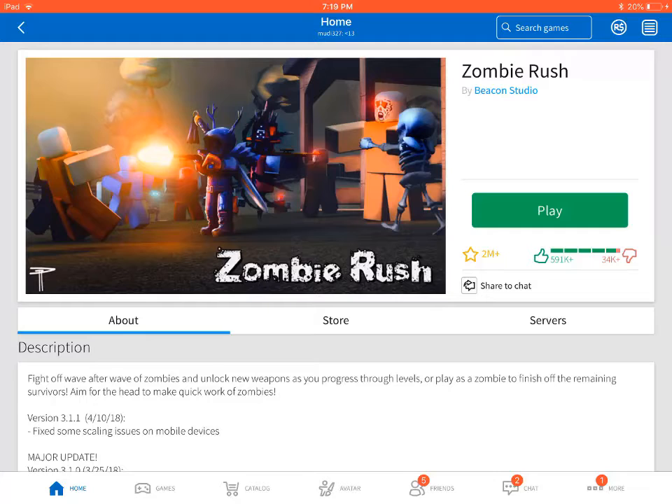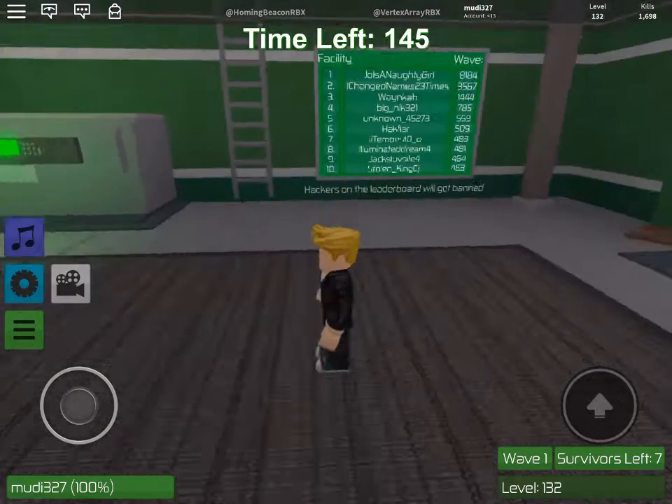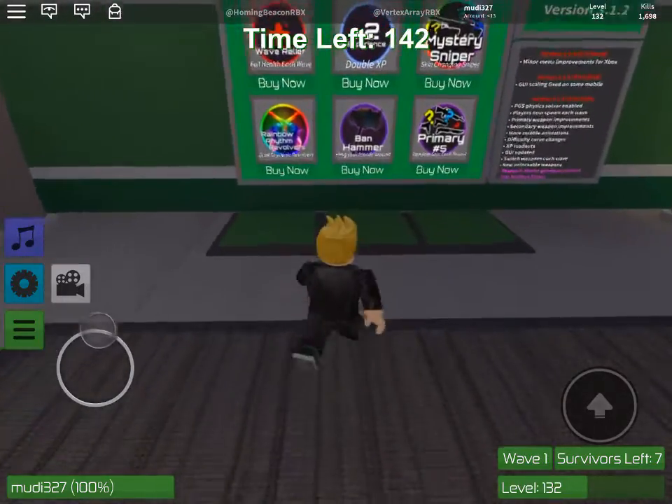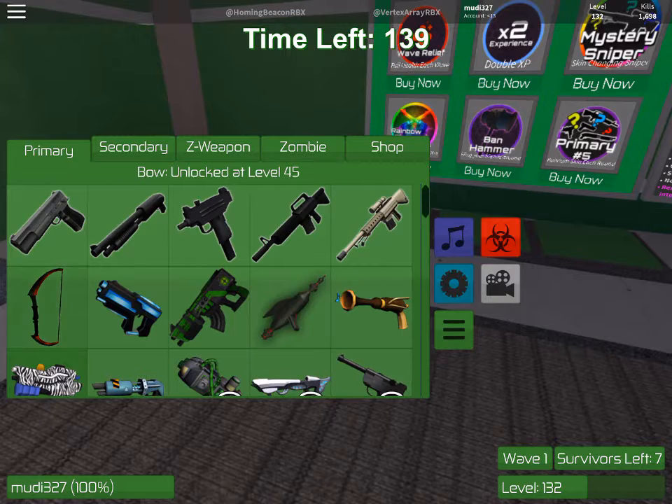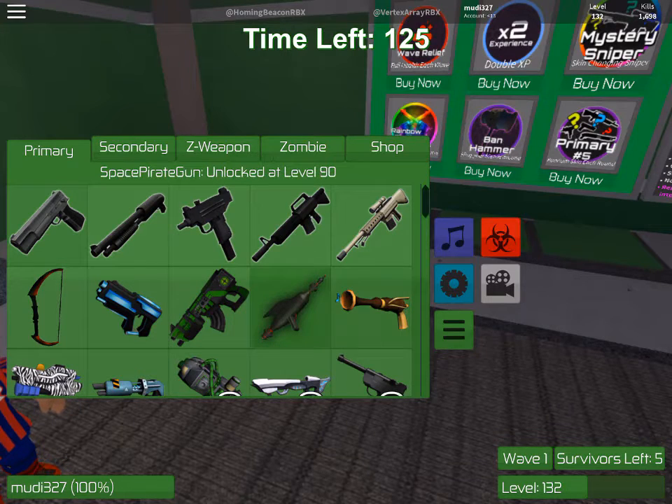Hello guys, this is me moody327 and today we would be playing Zombie Rush by Beacon Studio. Now we're gonna start playing right now. This game has two million stars and I'm going to show you what kind of guns I have: pistol, shotgun, SMG, assault rifle, sniper, laser rifle, Mars blaster, space pop.